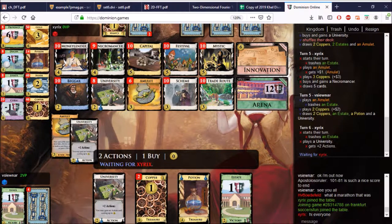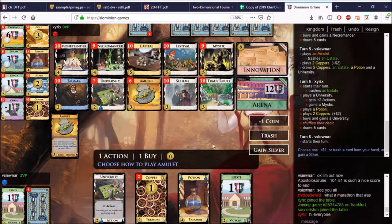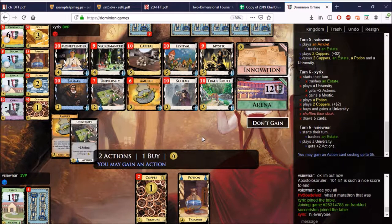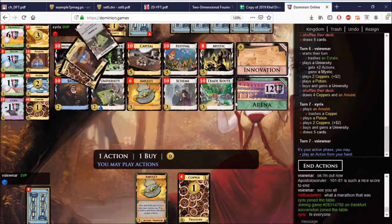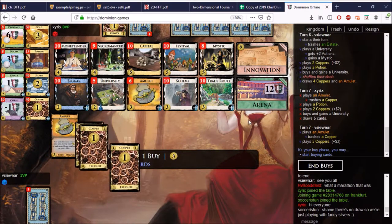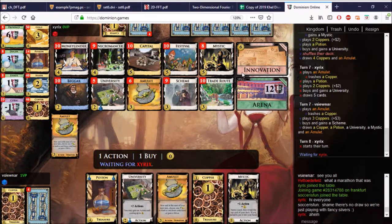Here's Necromancer — that's a good card. I'm convinced there's some combo with Necromancer we haven't figured out yet. Anyway, what do we want? Let's get the Mystic, let's try to buy an Innovation with all this mid-turn gain, and it will be quite good. We have some points on Arena. I think you just want to have lots of Mystics in your deck and the odd Festival. They're just lots of different Silver variants.